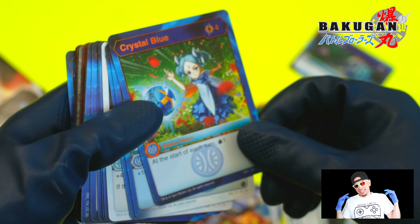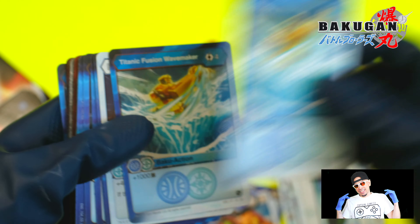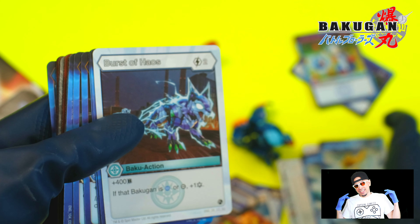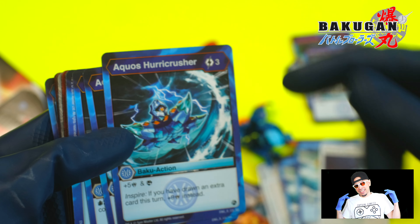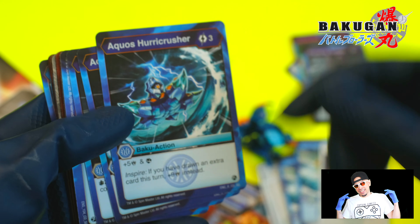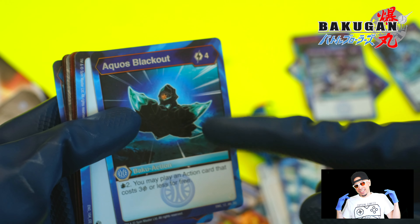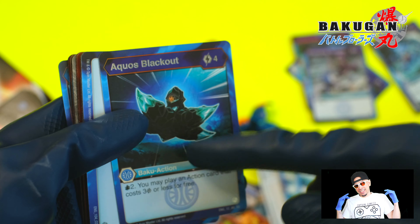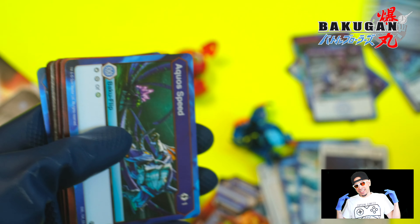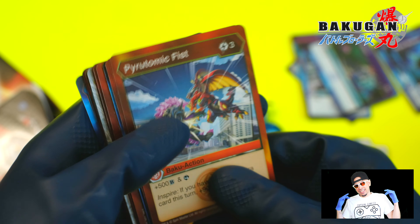Crystal Blue: at the start of the turn draw a card — this might be interesting to run one of. Titanic Fusion Wave Maker — seen this before, pretty pricey, but that four costing 1000 B is notable. Another Burst of Hails. Chomping Tornado — I like this, two for plus 500, might be worth running one or two. Aquos Hurry Crush — Aspire: if you've drawn an extra card this turn you can get plus nine damage. Draw a card or draw two cards then play something that costs three or less — helps things like Sink and Flow. Might want to consider that. Another Aquos Speed — very good.